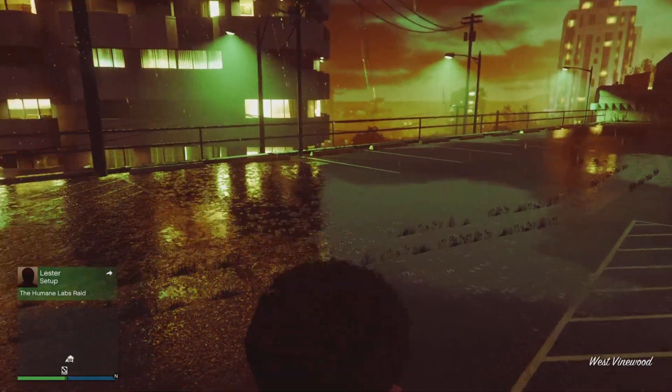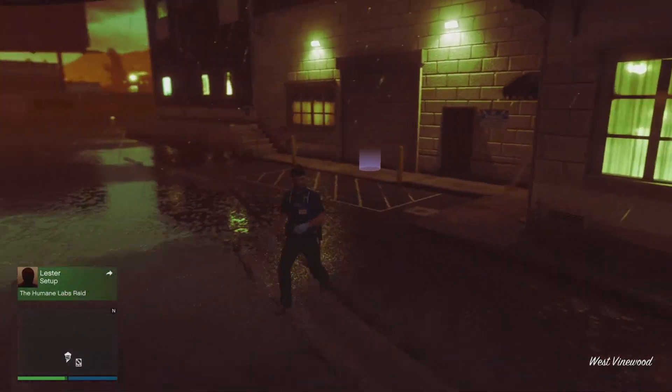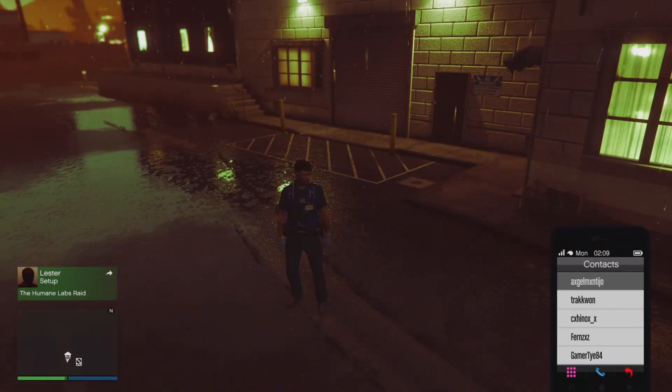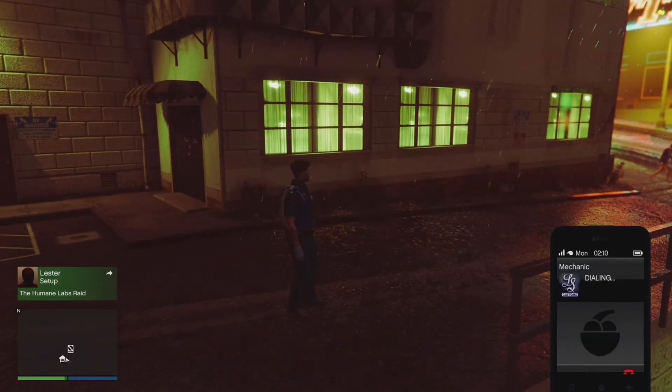There you go — as you can see, the mini map is not working. It's gonna say you're inside the nightclub. You've now successfully glitched out. From here, return your vehicle or tell your friend to destroy your vehicle.